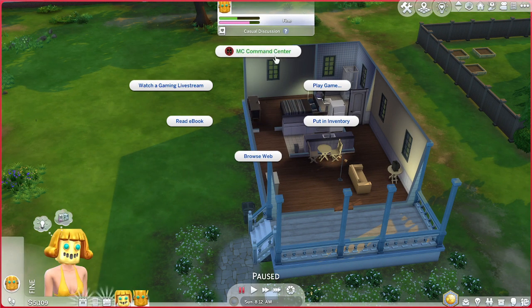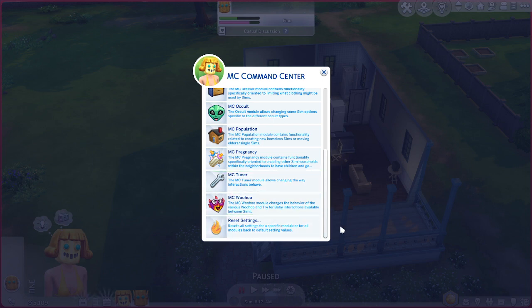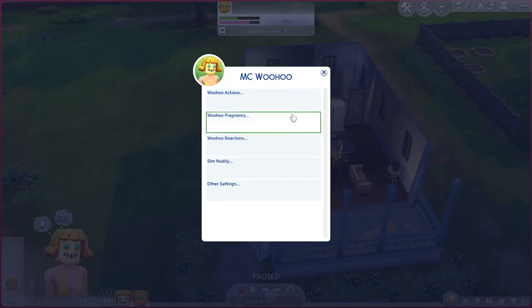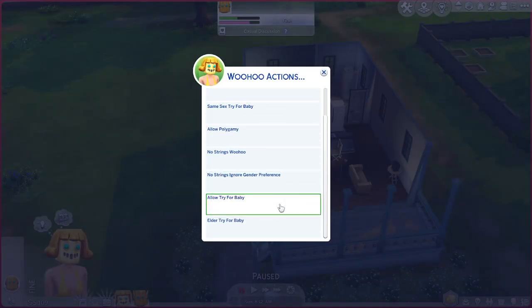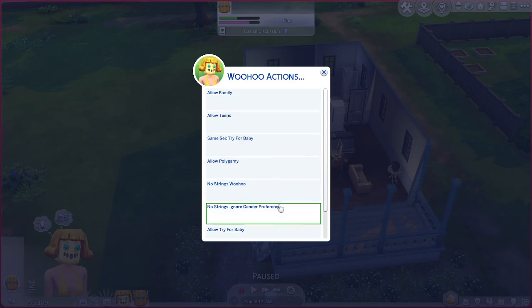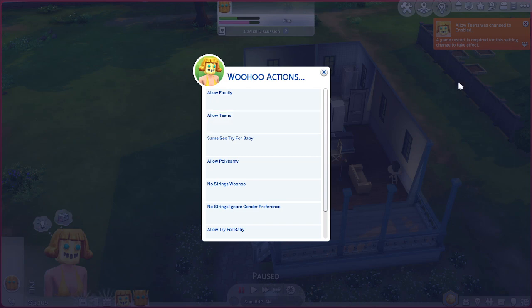Click on the computer, then click on MC, and look down here - Woohoo. So we click on this and we get the nudity settings. This will go ahead with Woohoo. You can allow for family needs, same-sex pregnancy, and more. We want to obviously disable some of these. Teen is disabled - well, I don't want teen to be disabled, so I'll enable it. The game has to restart for all these to take effect.